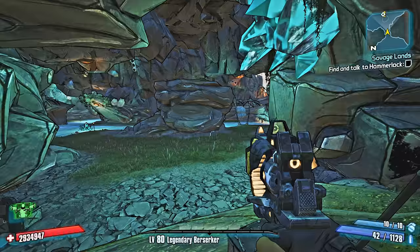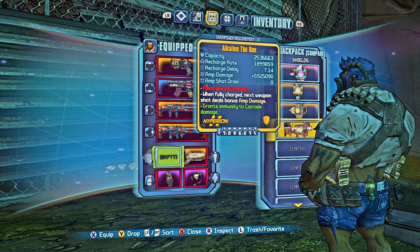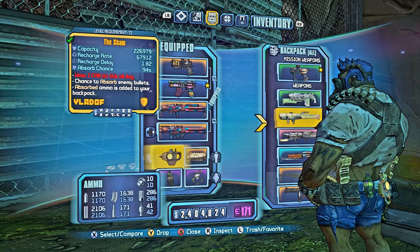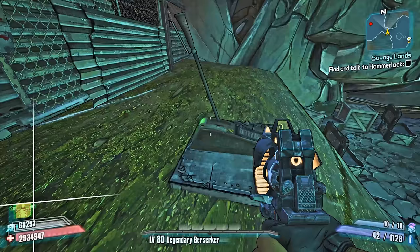This is all you need: a sticky longbow singularity grenade. It doesn't have to be sticky — a singularity grenade with a zero fuse time works too. Both work great. I also have a Sham shield because we're gonna try to rocket jump out of here.